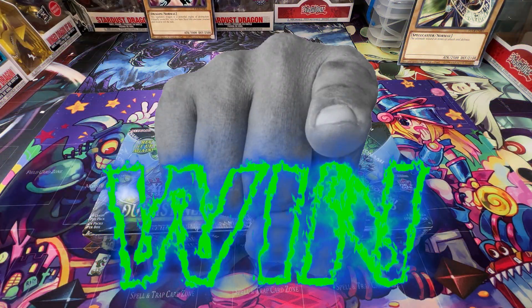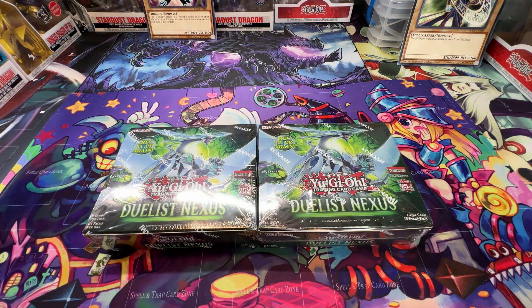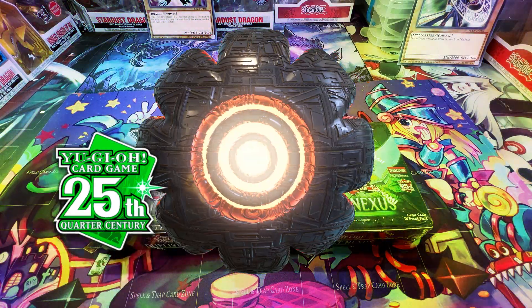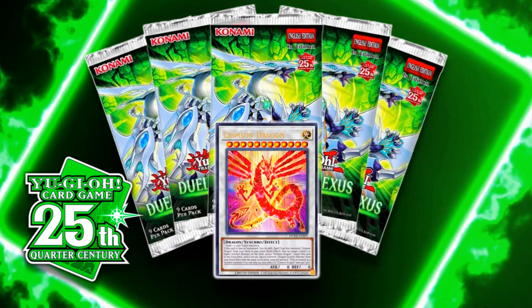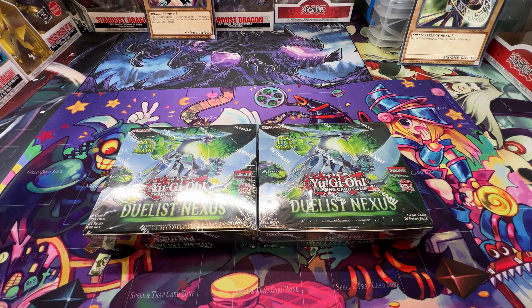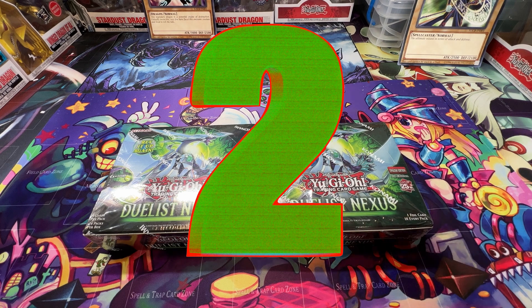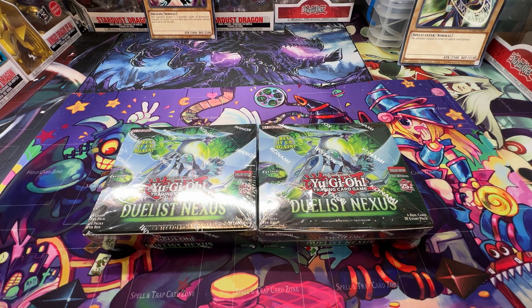Welcome to another 'You Win Everything' series! In today's episode we're opening up the highly anticipated 25th anniversary Duelist Nexus booster boxes. Every single pull from both boxes goes to two lucky winners. Instead of the usual one box split among four winners, today I'm doing something more generous — all the pulls from one booster box to one winner.